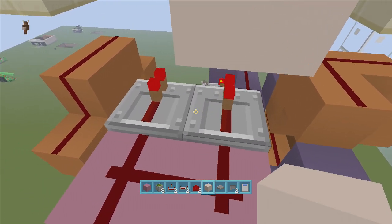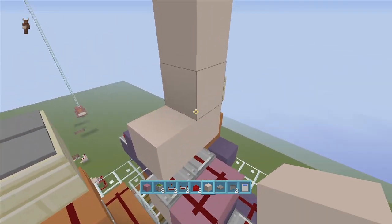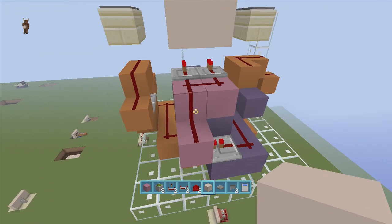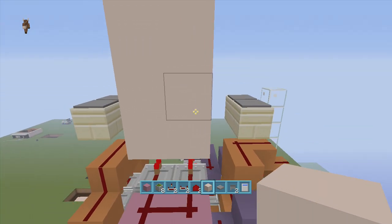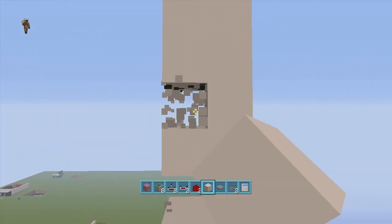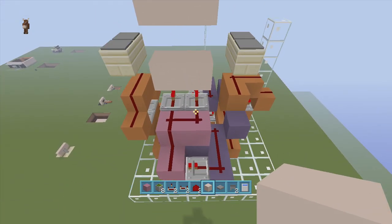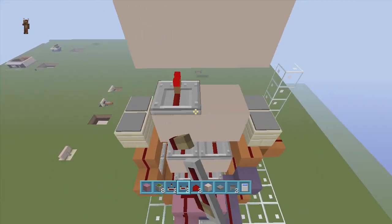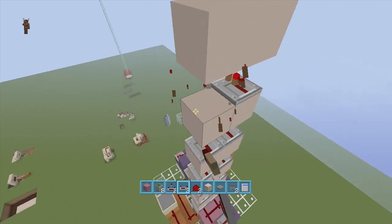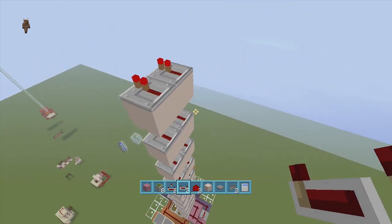Put two blocks of choice right on top of both these repeaters and then just bring the lines going up as high as you want — this is going to be the height of your lift. Once you've gotten to a height you feel comfortable with, come right back down and delete every other block in between. Make sure it's in between — don't mess this up or everything's going to be off. Then put repeaters facing this way, all on one-tick delay, all the way up to the top. Do not put them on two ticks, three ticks, or four ticks or it's going to ruin the entire thing — keep them all on one-tick delay.